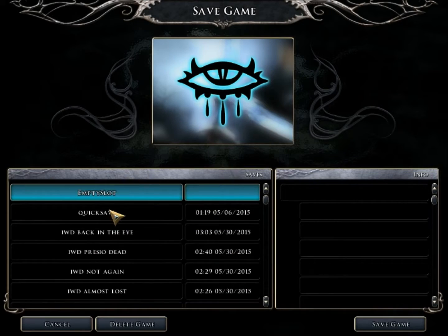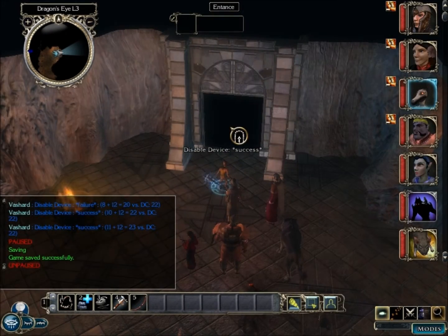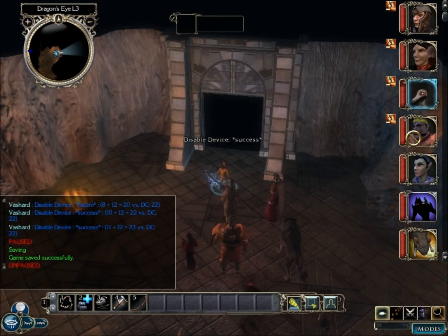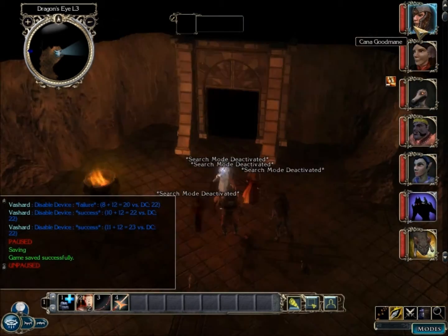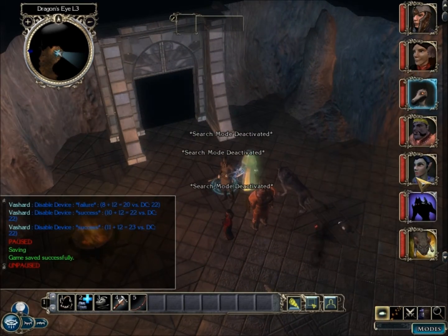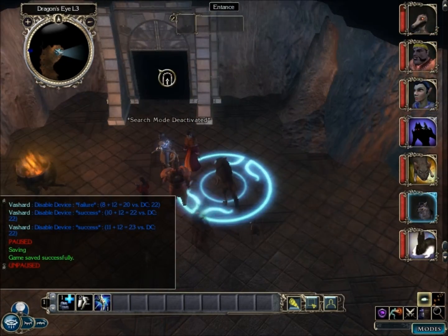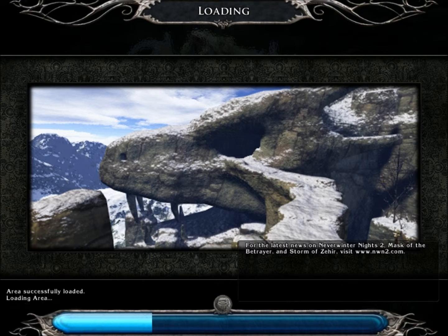Before we move on, we're going to save — overwrite the Dragon's Eye save. Come on, follow behind me. Mice has the best eyes because of wisdom score and dark vision, but she doesn't have a spot roll, so actually the best eyes might be someone else.